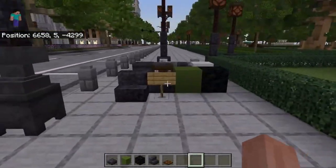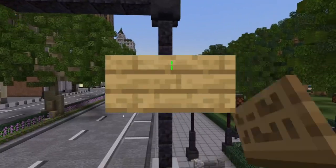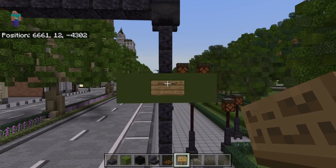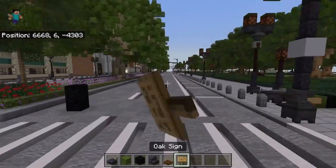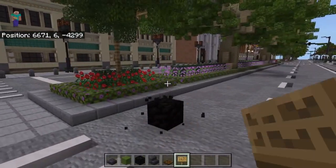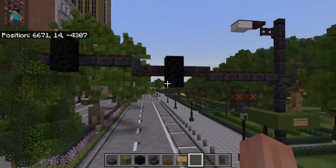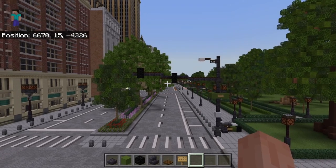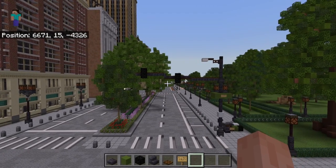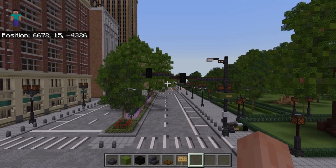If you want to name your streets, you can put a sign on this and name it as you will. Anyway guys, that's this traffic light tutorial. More tutorials coming out in the following Tuesdays. I hope you enjoyed and I hope this helped you on your city or whatever you may be building that requires traffic lights. See you guys later!